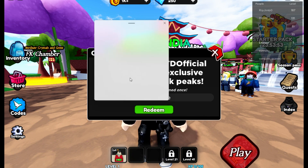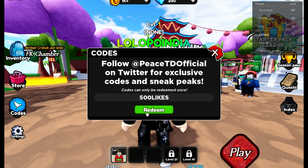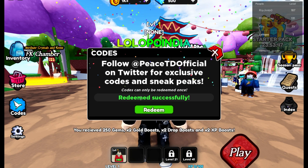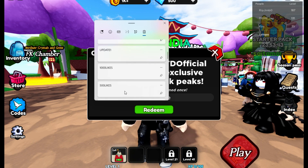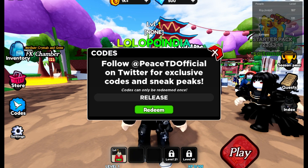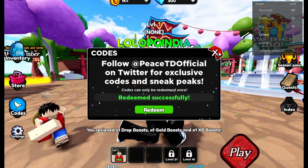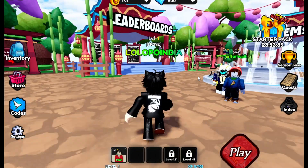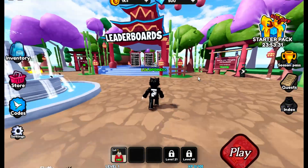The next code is '500 likes'. Use this code and we got more gems and a drop boost. We are getting a lot of drop boosts! The next code is 'release' — use this and we received another drop boost. We have a lot of drop boosts now.